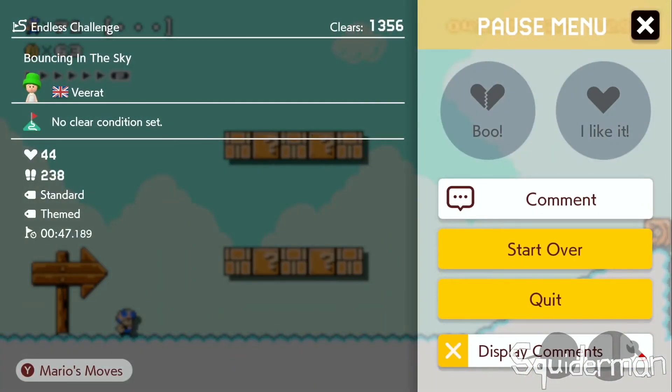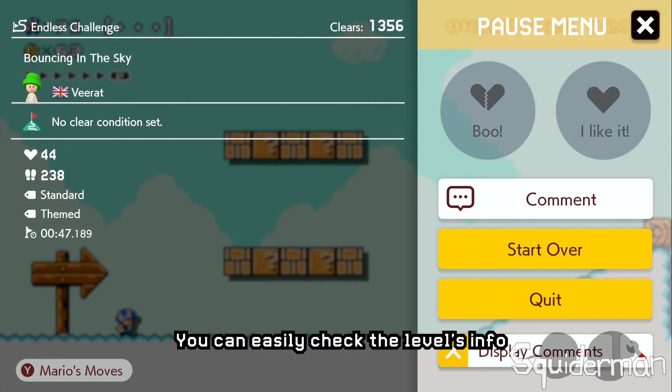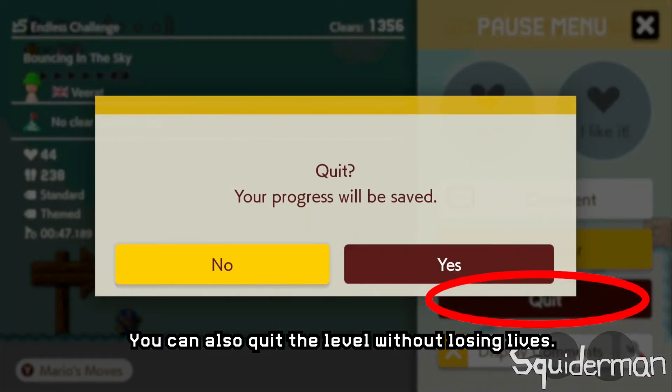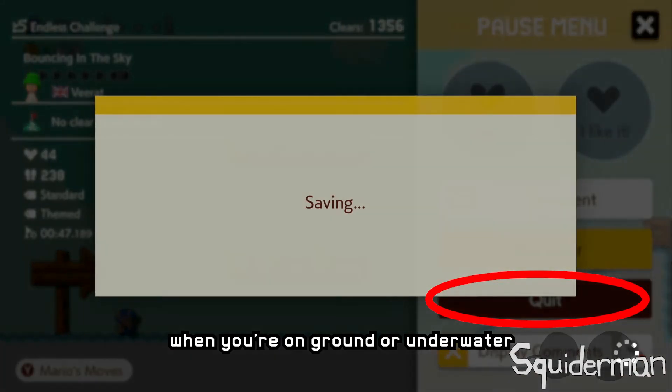By using the plus button, you can easily check the level's info, like the number of plays and the world record of the level. You can also quit the level without losing lives when you are on the ground or underwater.